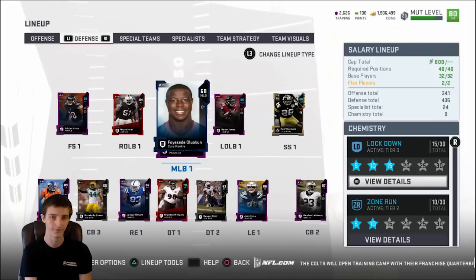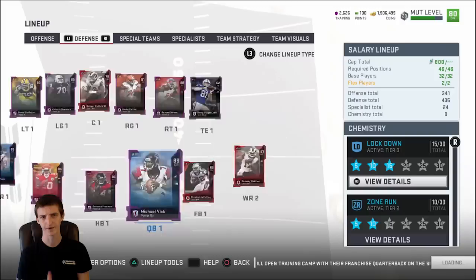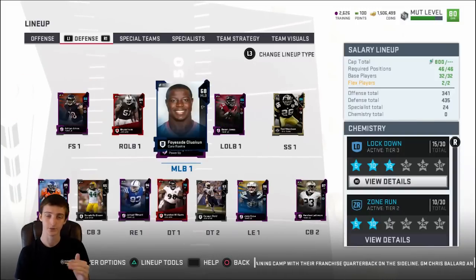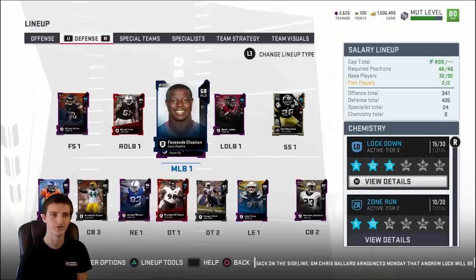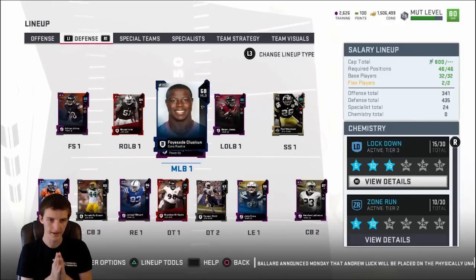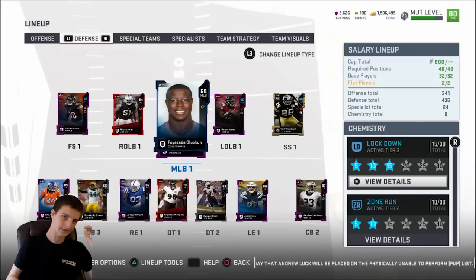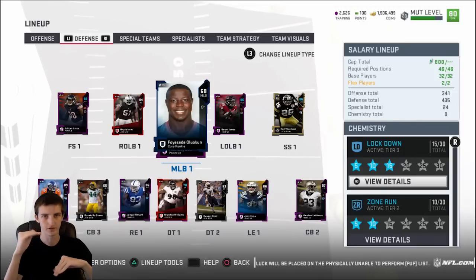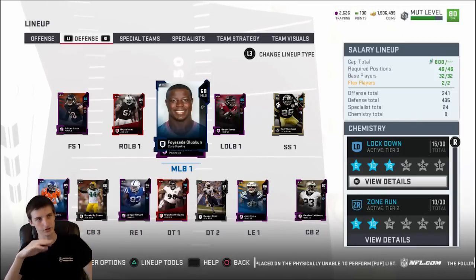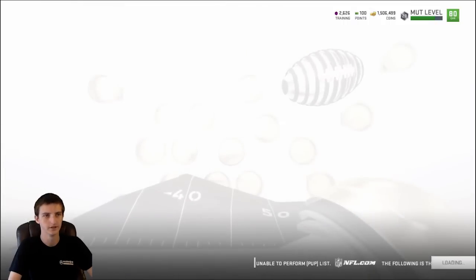I keep my offense at relatively low cap — 341 total — and spike up on defense at 435 cap, almost 100 cap more. That's because I know I'll move the ball on offense, and defense is where I need more help. When filling your team, look to mask your weaknesses while making sure your strengths hit their minimums. Get what your defense needs to be runnable, then stack offense or vice versa — just know what you're doing and think things through.